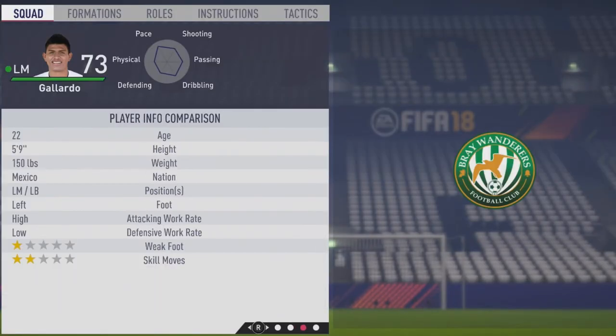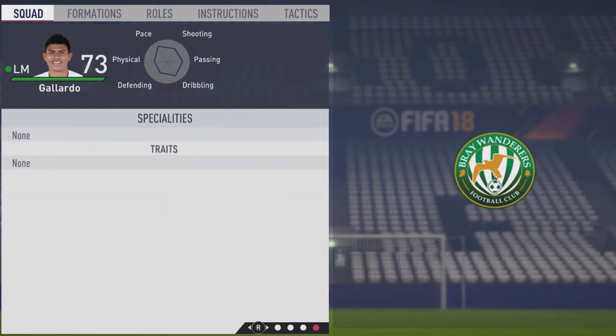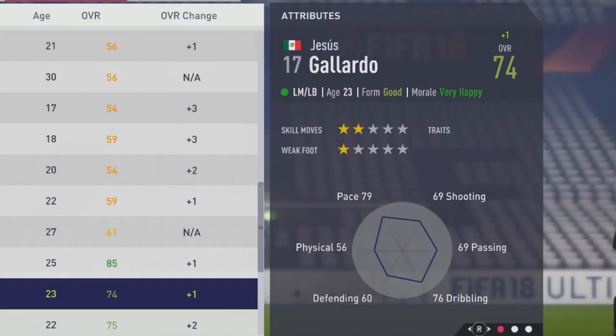As we move over, take a look at his playing information. He's 5'9", left foot with high-low work rates, 1-star weak foot, and 2-star skill moves. As we move over to see what traits he may have — no traits or anything, but we'll see if he can pick up a special or two by the time he hits his potential.